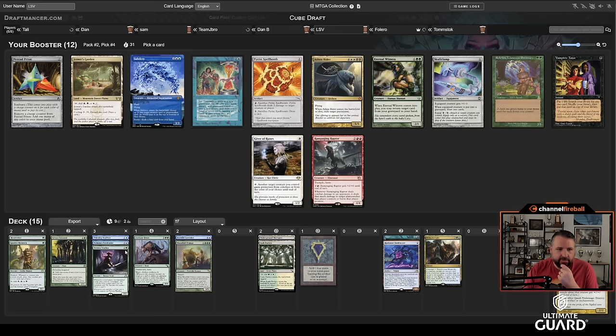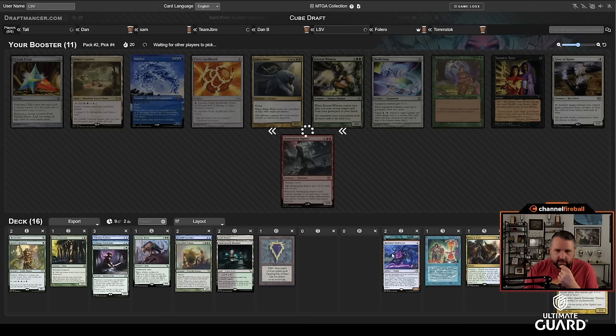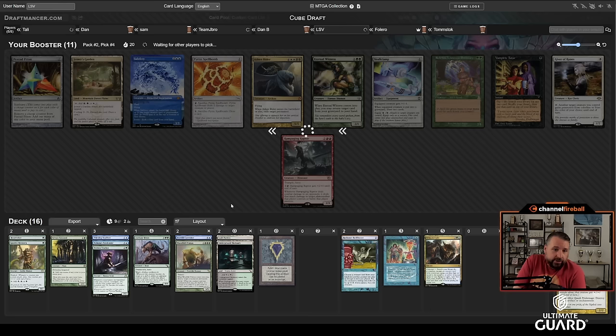Woodfall Primus is there too. Time Twister looks pretty good in this deck — draw-sevens are nice with combos like Flash, and in this deck generally. I did pass a Narset that's probably not coming back. I don't think I want Subtlety — I don't have enough blue cards to make it reliable enough. I'll just take Time Twister; it's a very strong card. I like taking it and hoping to pick up one of the draw-seven punishers.